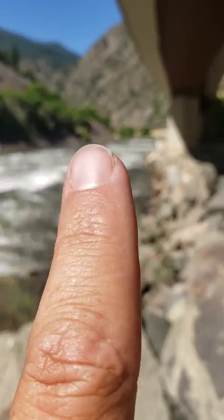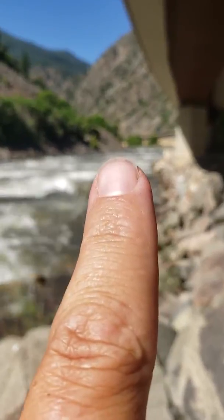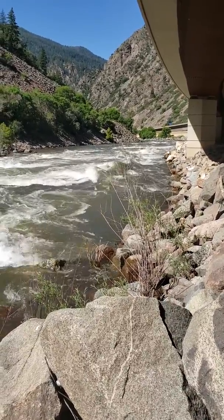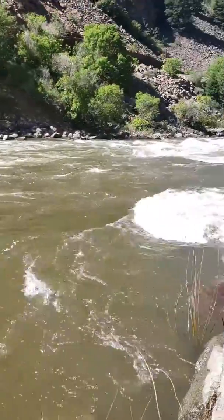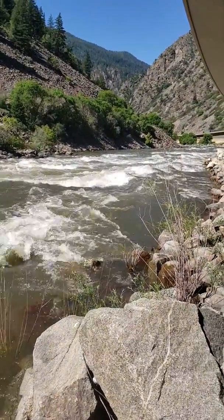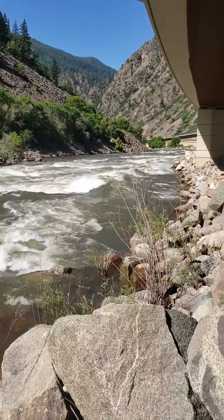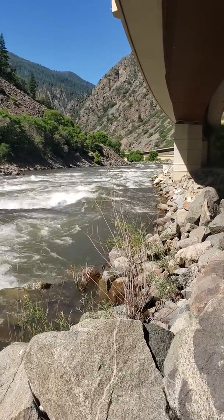Way at the bottom, way down right there, you can see Twin Holes. You can see kind of a horizon line and two big, big piles of white — that's what you're trying to drive right of. As you're setting up this move up here, you're obviously missing that pour over. Angled right, you're teeing up to that lateral. You can even run to the right of that lateral — it'd probably be a good idea. Skirt it to the right, stay on the far right side, just clipping off the right side of all those waves all the way down, staying on the far right bank down at Twin Holes.